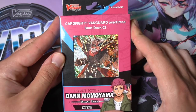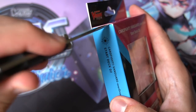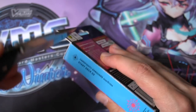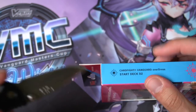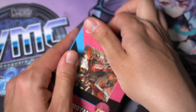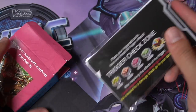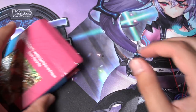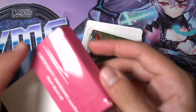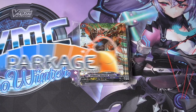The second deck is Violence Bruce — Dark States. This is probably one of my favorite decks to play right now. It feels very satisfying to get the right combos going and balance your resources. If you're into Gear Chronicle, Pale Moon, Spike Brothers, or even Nova Grappler, you'll definitely enjoy Dark States. The plastic pocket holds the playmat. Let's pull out the actual deck. Huge shout out to today's sponsor, Parkage.com — they sent me these for free.